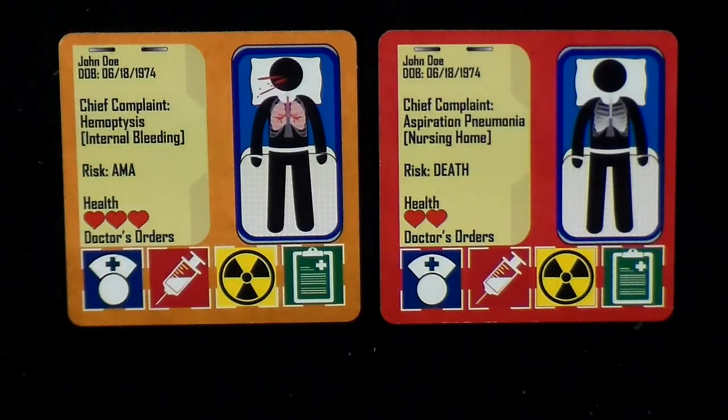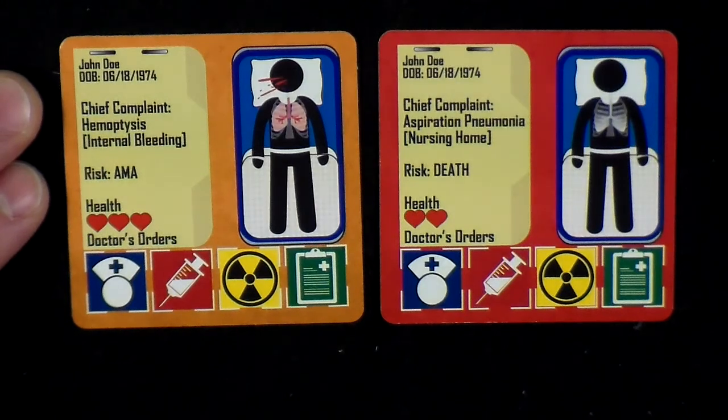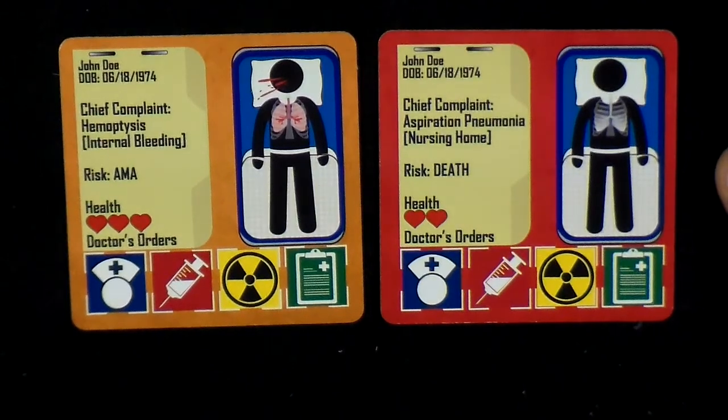The patient's risk indicates what will happen to the patient should they not receive care within the time allotted as indicated by their health. This will usually be one of two options: AMA or DEATH. AMA stands for leaving against medical advice, or walking out of the hospital without complete treatment. These patients that leave AMA will count as 2 points against your score at the end of the game. Death risk patients have a red background, and if they do not receive treatment in time, they will expire and count as 3 points against your score. If 3 patients expire during the game for any reason, the government will step in and shut down the hospital, and you lose.